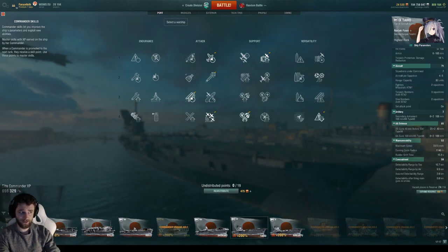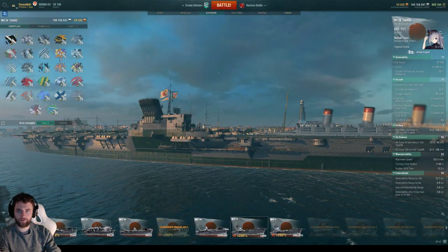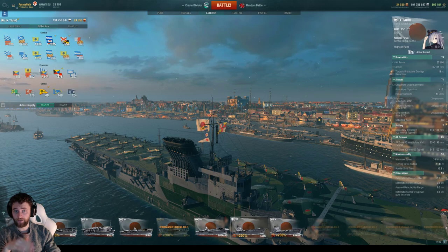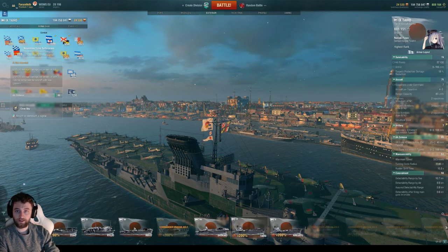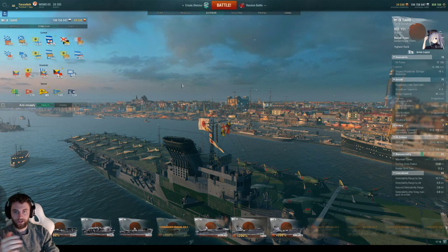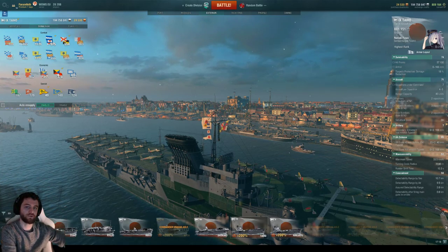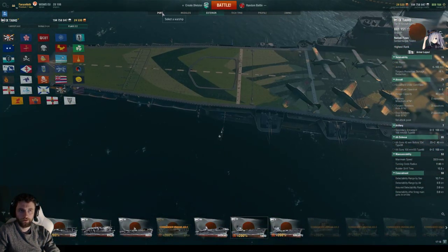That's our 19-point captain build. For camouflage, pick whatever works for you — experience, captain, whatever. I've got the permacamo on my Taiho. For signals, I use the flood and fire flags plus two captain experience signals since I have a 19-point captain with elite experience. You could choose the AA signal or the speed signal — the Taiho already goes 33.5 knots, and with the speed flag it'd be 35.2. It really depends on personal preference.